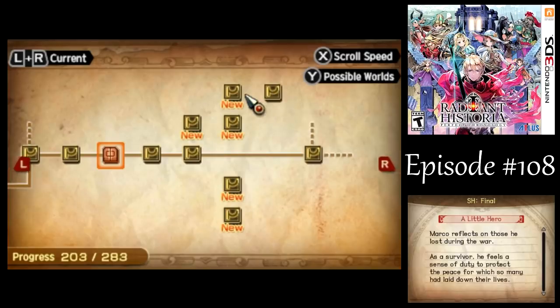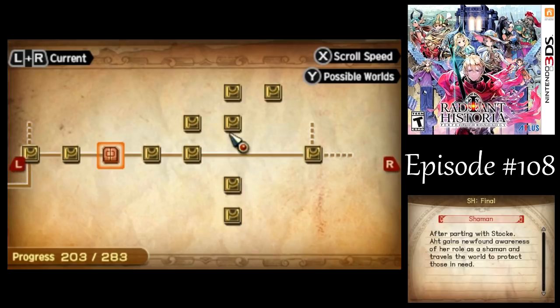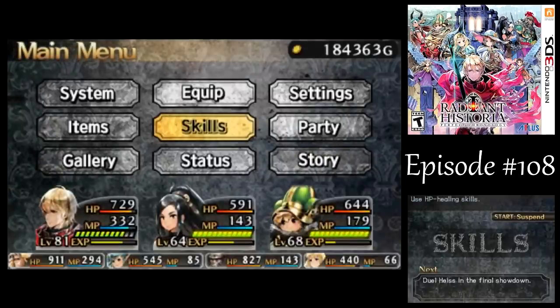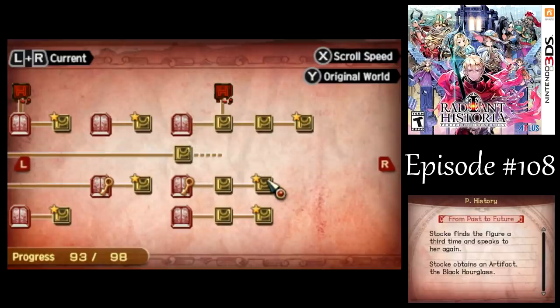I only completed a handful of these, because some were needed as prerequisites to some of Nemesia's side quests. Now that we've beaten the game, I should show you — I completed all the Nemesia side quests that I could prior to defeating Apocrypha. So you might think, let's just go see Nemesia and do the final side quest for her, so we could go to the Red Corridor in the post-game, right? Well, as I found out, that's not the case — she has no new side quest.